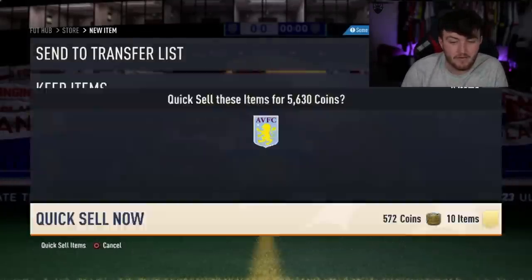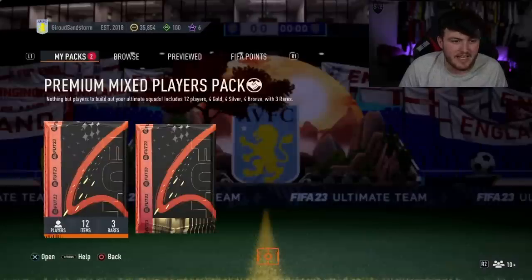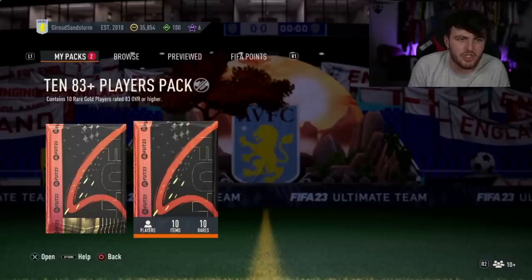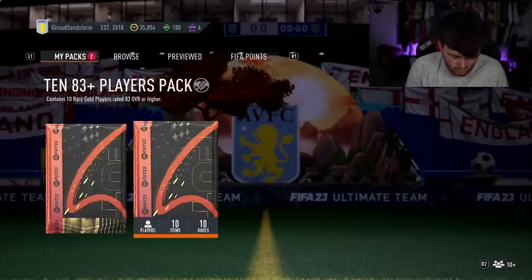That Lavia from Southampton is solid, man. That Lavia guy is so good — can't believe City let him go. Anyway, 83 times 10 now. Giroux Sandstorm with the Aston Villa badge — he's got 35k left on the account. Come on, let's get a third Fut Fantasy for the share play, EA. Please. Let's get another one — or maybe another two. We'll take four. Four would be solid.